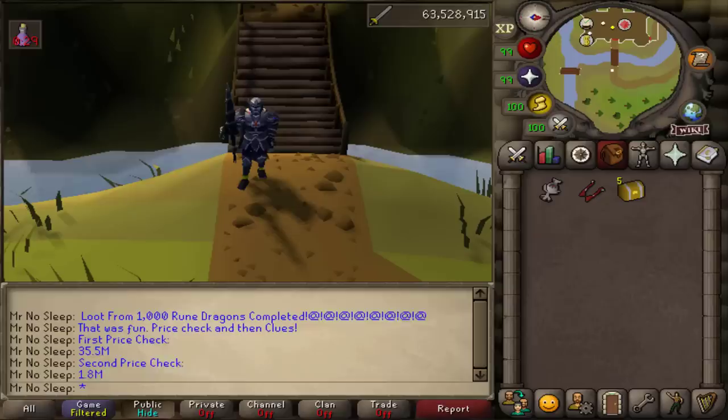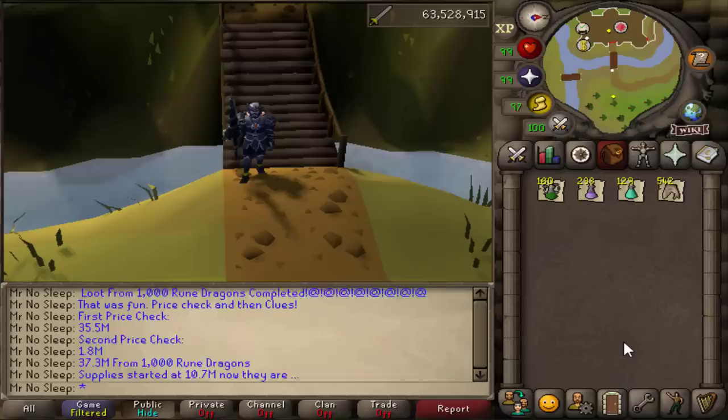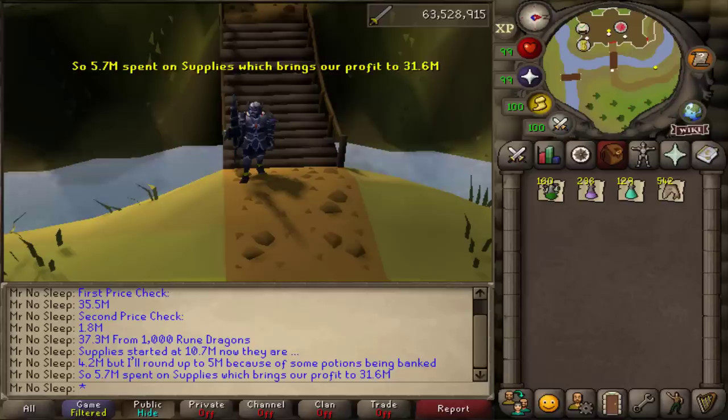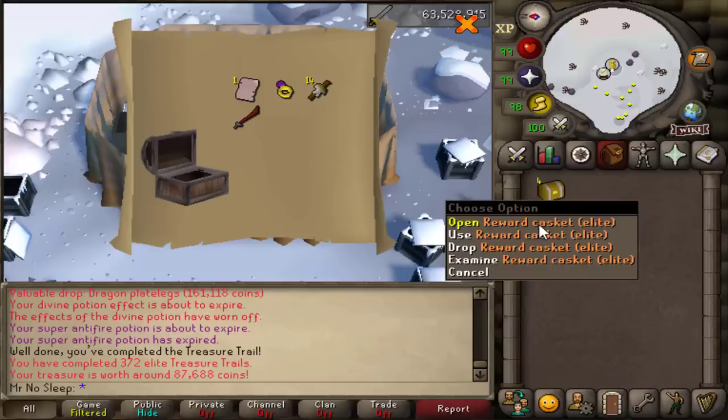Supplies started at 10.7 mil and are now down to roughly 4.2 mil — rounding up to 5 mil since I did bank some potions in another tab. That means 5.7 mil was spent on supplies, leaving a profit of 31.6 mil from 1000 rune dragons, which works out to about 1.9 mil per hour. Not too bad.